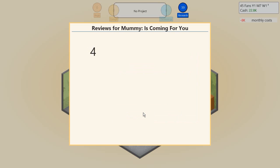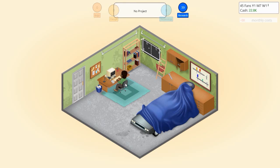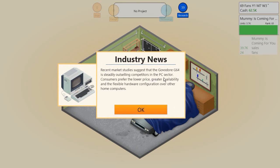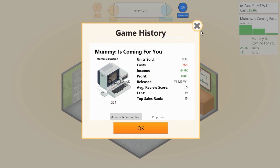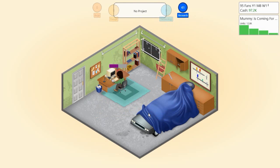Mummy is Coming For You reviews have come in: five final stages, five hazardous moments, six shows potential, six could have been better. Playing on PC sector. Can we get 10k now? Let me check game history - the first game sold 9.3k, close enough. Share a game report for Mummy is Coming For You - sweet, 10k! There we go. Can we hit 20k? It's pushing it but I think we can do it.